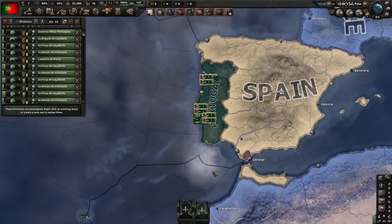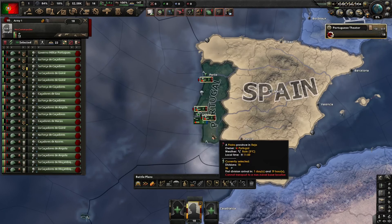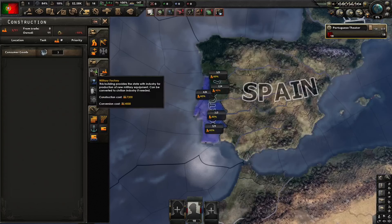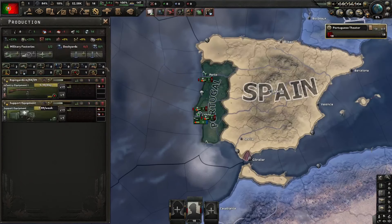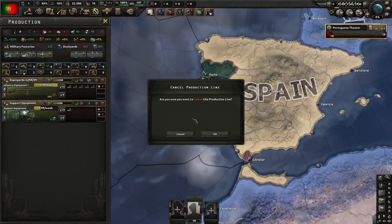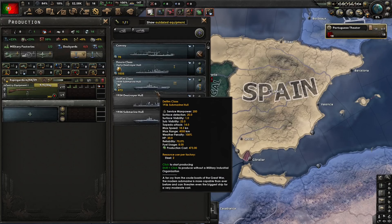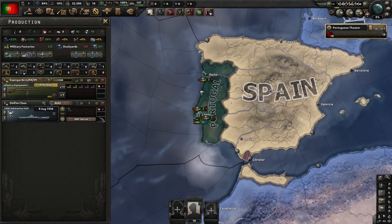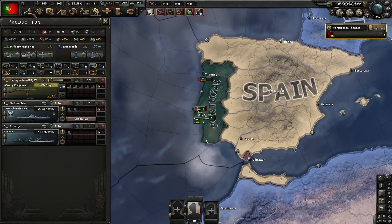Here we are as tiny little Portugal. First of all we will select every single division we have and switch it to the smallest template we have. Then we're going to build a lot of military factories. Our entire production will only go into guns, and I also want to have an actual navy, so we will produce two submarines and use the remaining dockyard capacity for convoys.